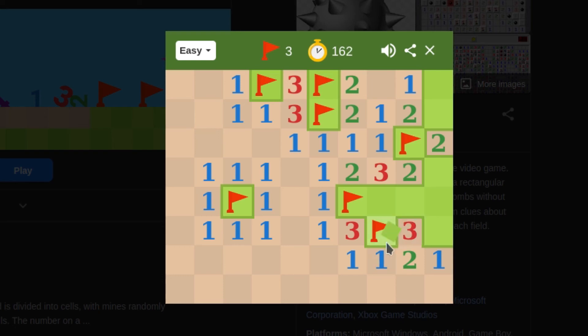This two is already touching a bomb here, which means this has to be a bomb. You can use this logic to figure out where there is and isn't a bomb. That two can touch two bombs, and there are only two unrevealed squares left — the numbers will never lie. If a number says three bombs, there are three bombs. So that's a bomb. Now it's touching three flags, and we can select the remaining safe squares. This two is touching two, which means that one is not a bomb — but this is a bomb, so this right here is safe.